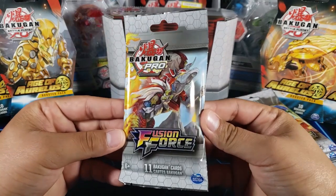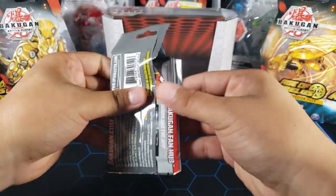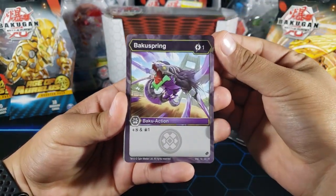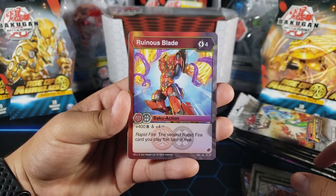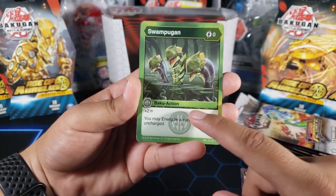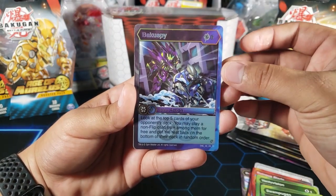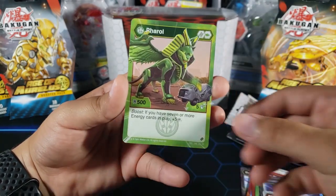Let's start off with pack one, which has Pegatrix and Gilator on the art. You get a character card in every pack. We got Baku Spring, Power Field, Hail Slashers, Darkest Destroyers, Ruinous Blade, Pirate Spirit, Vento Vision, Swamp Gun — I actually wanted this card because it seems pretty good, you can energize a card from your hand for free, it's zero energy. Baku Spy, which is an awesome rare — really cool for the first pack. And for the last card we got Blaze Helm, which is a rare hex.